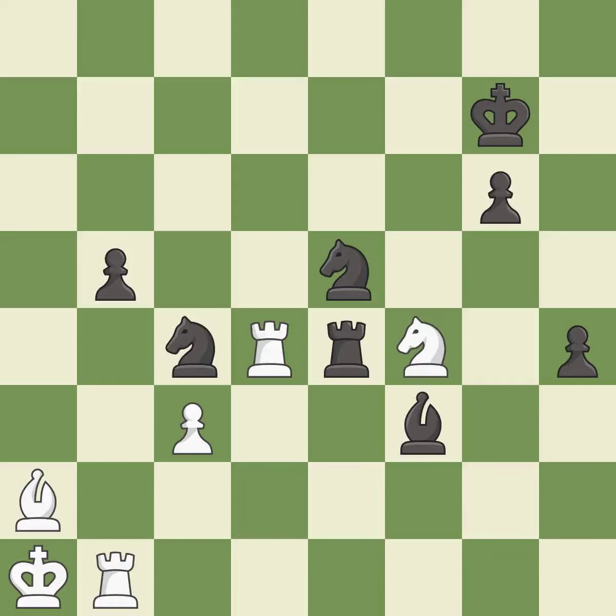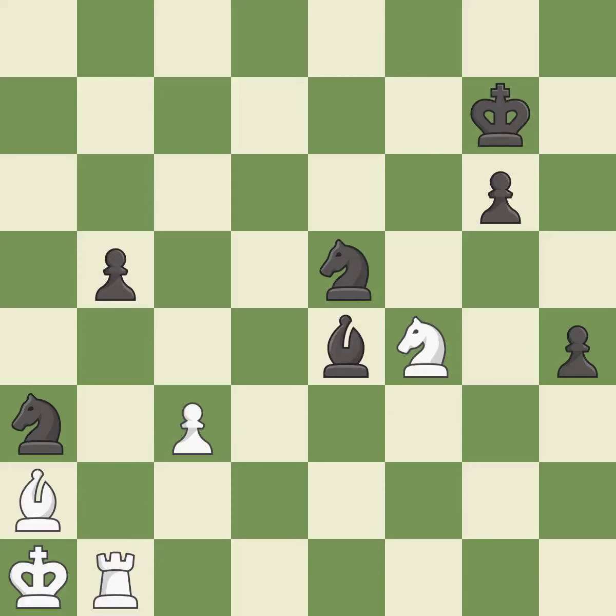Right on target — it is best. This threatens to fork pieces — it is an inaccuracy. This maintains the balance in material with a good trade — it is good. Takes back — it is best. This move puts the rook on a safer square — it is best.